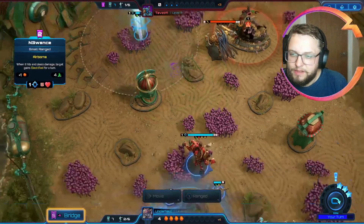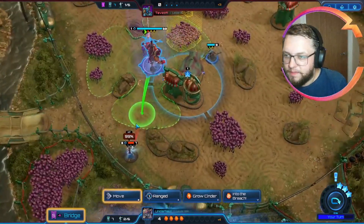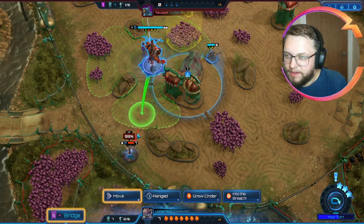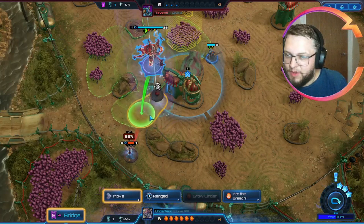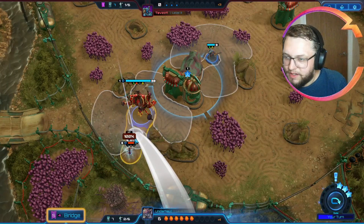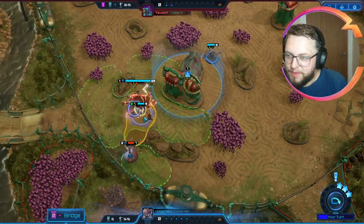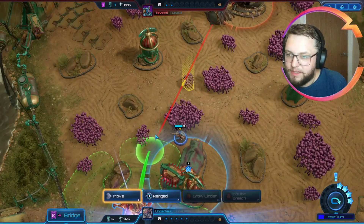I don't know what we want to do this end of the battlefield - we can't hit anything. We can kill over here, so we're going to pop over here. We're not going to be quite in range, are we? Because we can't quite get into melee range. Here's a question: if we pop a Cinder Sphere down, can we pop it now and move again? We can! Interesting. So if we pop it into the Breach, then enter energy, then go for the big boom, and stay nice and safe back here. And then we can move back up again because we destroyed the Cinder Sphere.